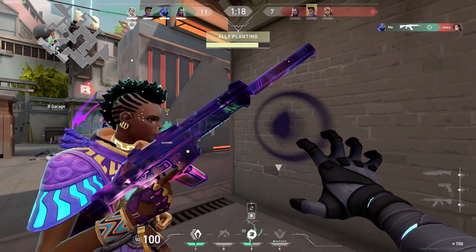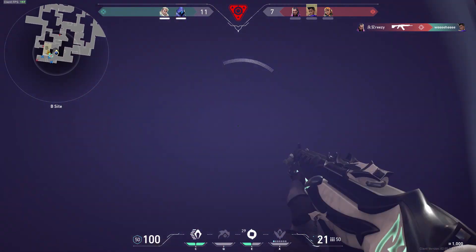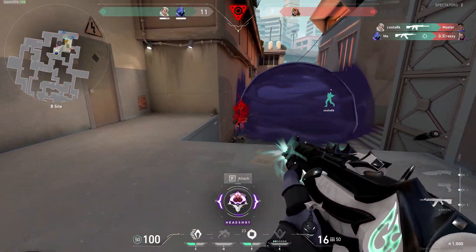I'll show an example now. In this clip we already have control of the bombsite, but I do this smoke anyway to take more control of the site and they shouldn't be expecting it. I'm inside the smoke, I hear her drop, and I just TP behind her.